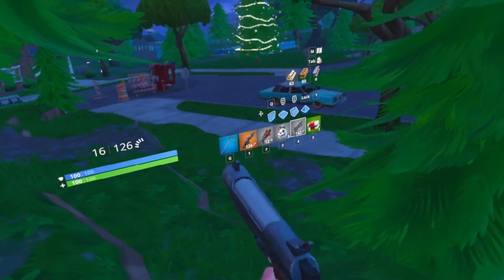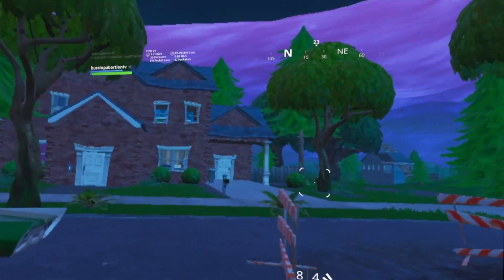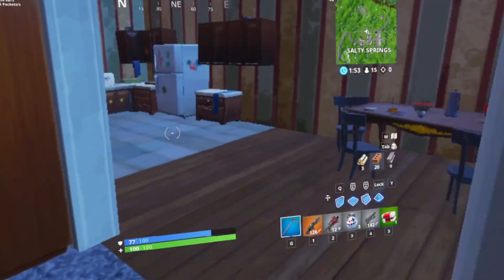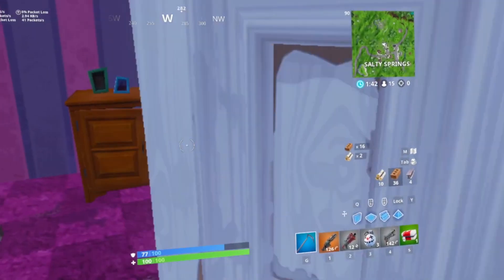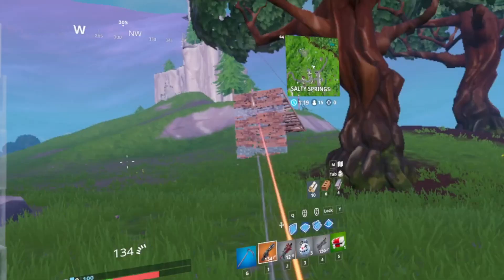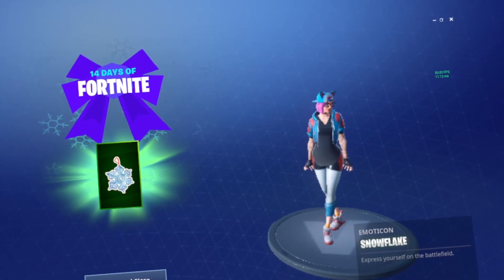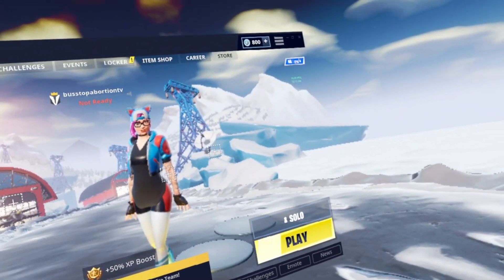There are people over there. Oh shit, I don't have materials. The crosshair doesn't line up. I got the snowflake one? That felt weird.